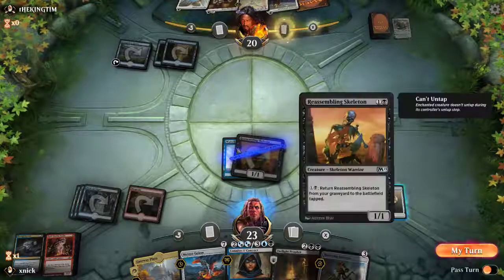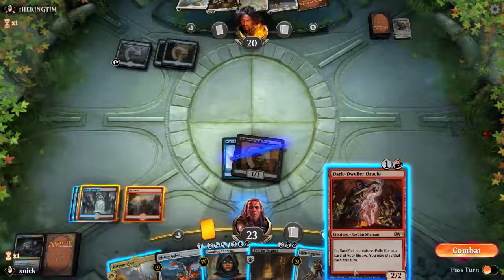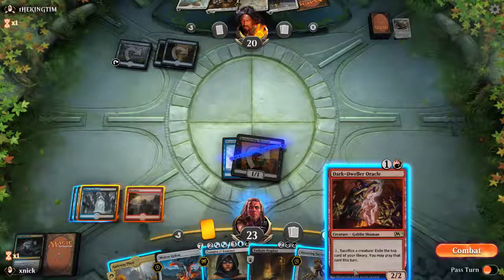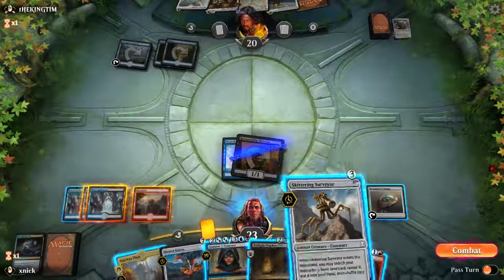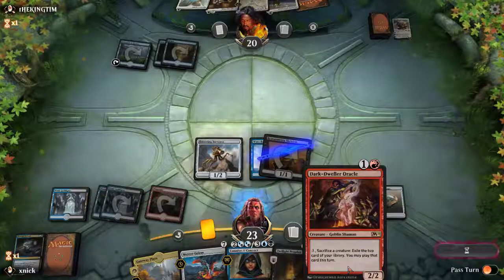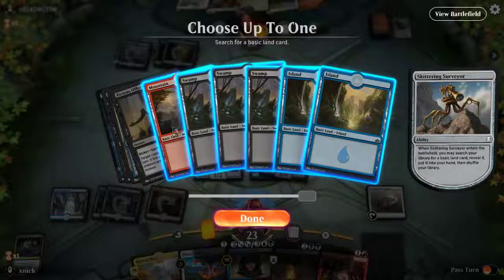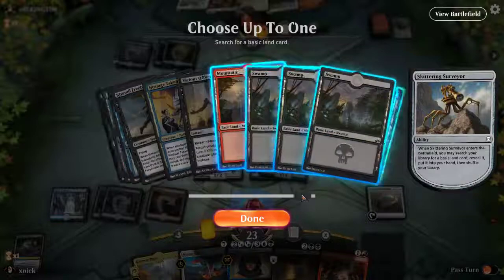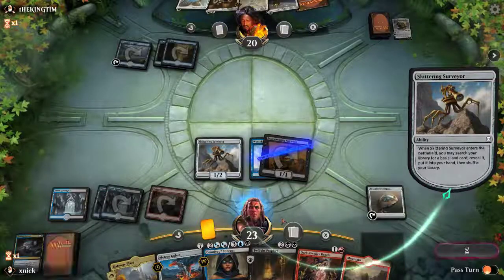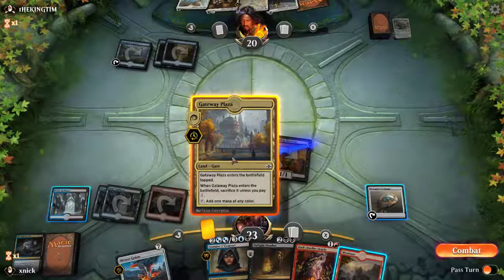We could sacrifice the skeleton now, but we don't get to see what card it finds, so I think we can wait a little bit. This goes well with the surveil. Let's search for another Mountain — since we only have one — and we can now play the Plaza here. Pass the turn.